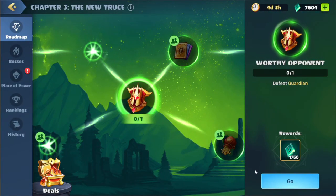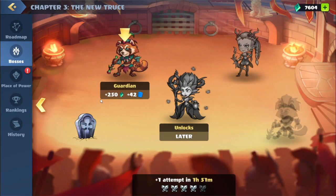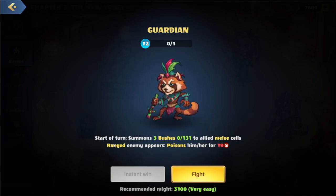We have this next quest: Defeat Guardian. We'll hit the go — this brings us to a battle. Looks like they have two skills: at the start of the turn we'll summon three bushes to allied melee cells, and then whenever a ranged enemy appears, we'll poison them for some damage.